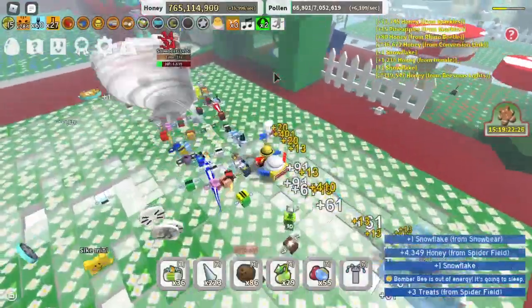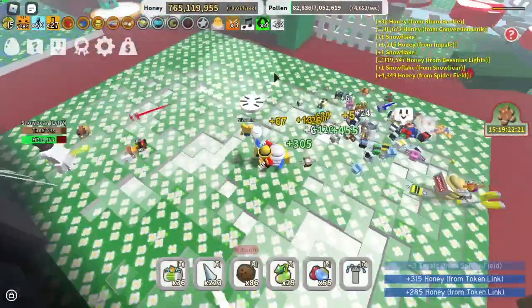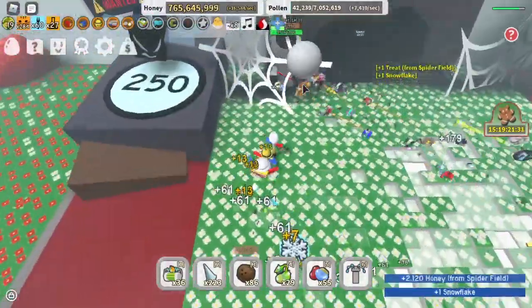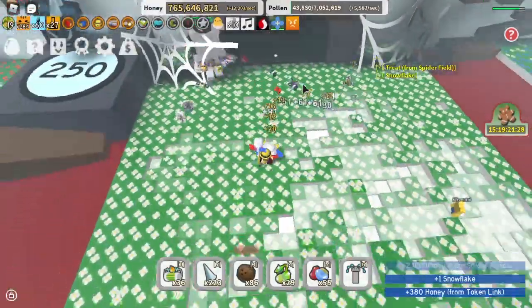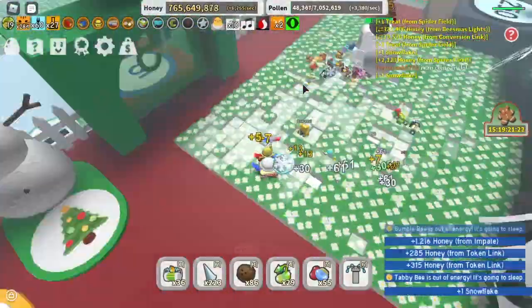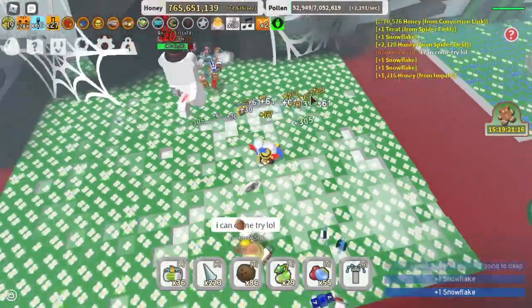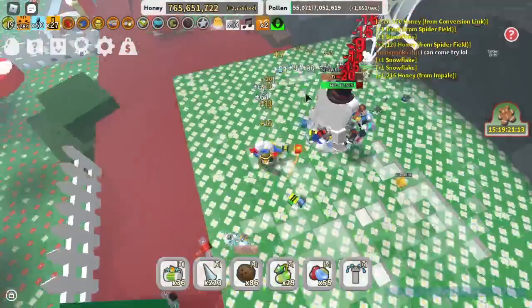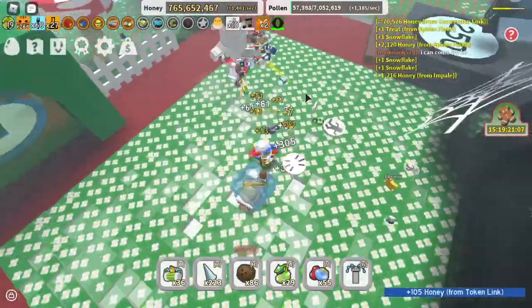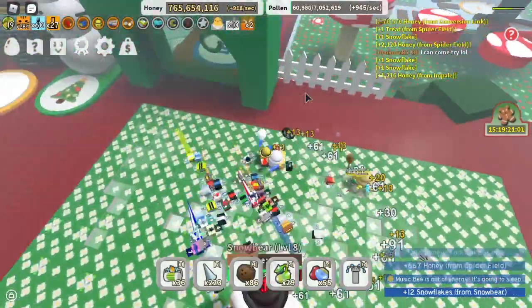Right now I'm helping someone with their level 5 snow bear, and there we go, it is done. I just summoned a level 8 snow bear — it would be really hard for me to kill it alone. What I'm doing is just trying to get it as low as I can, because the lower you get it and the more times you damage it, the more random snowflakes it can give you. It's still not dead but it dropped 6 or 12 snowflakes just then.